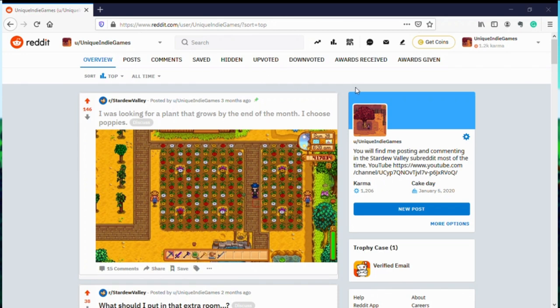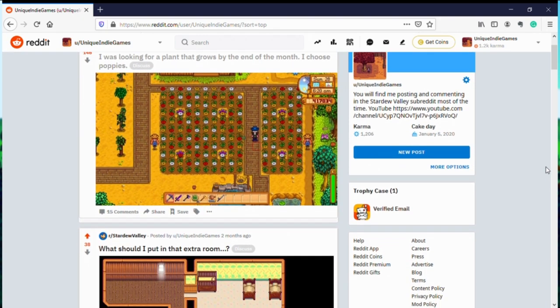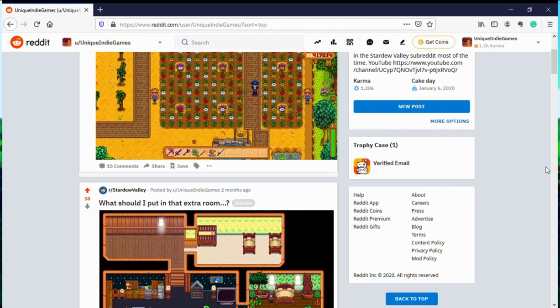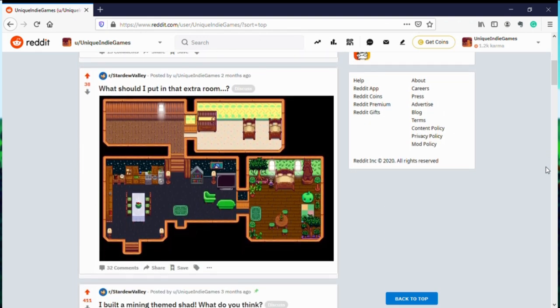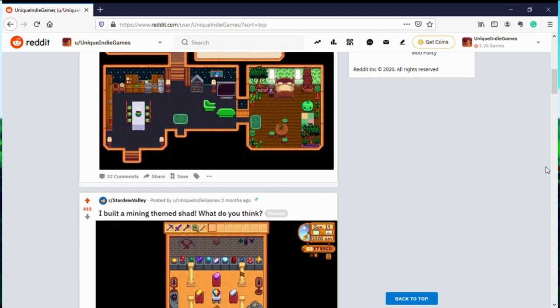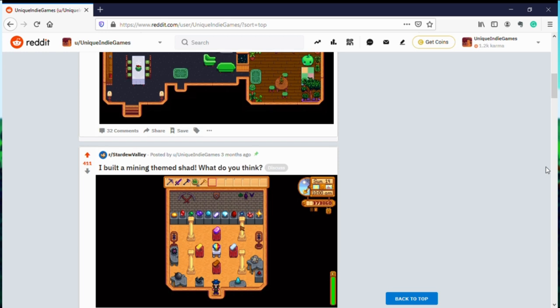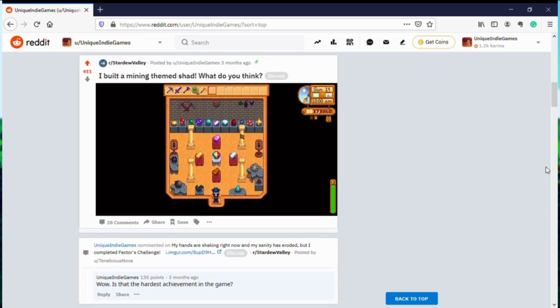The other thing to consider is aesthetics. Personally, as I play the game more and more, I care more and more about what my farm looks like. I want it to look nice and cool and I want to share pictures of it on Reddit — link in the description. I was also reading other people's opinions on Reddit and some of those people found this and some of the other farm layouts boring, and they found the more interestingly shaped maps like Riverland or Hilltop nicer.